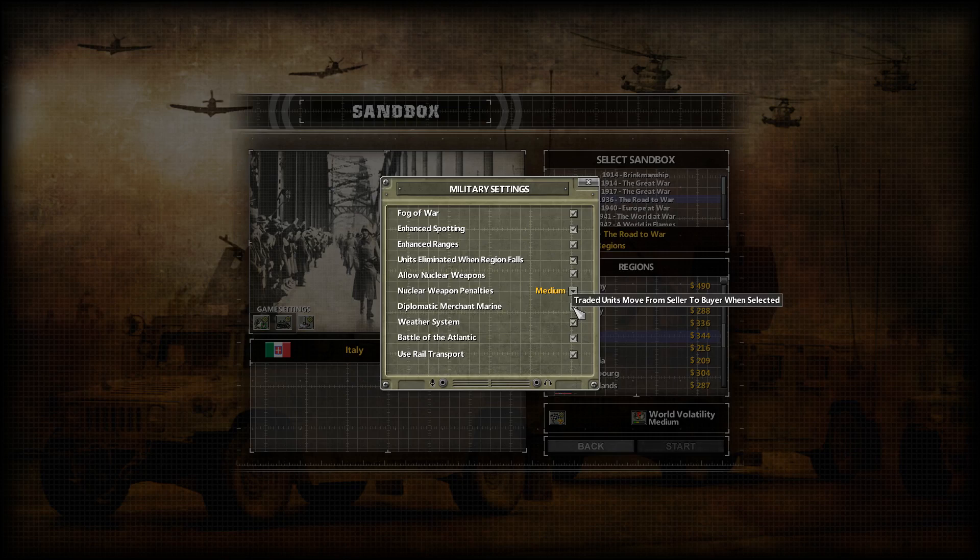Diplomatic immersion can lag your game quite a bit because the AI sells a lot of troops to each other, creating heavy traffic. If you're on an older PC, you might want to leave that off — otherwise units are instantly teleported to their destination. We'll leave it on for now just to show what it looks like. The weather system we'll keep on, though turning it off can make things simpler for your PC.